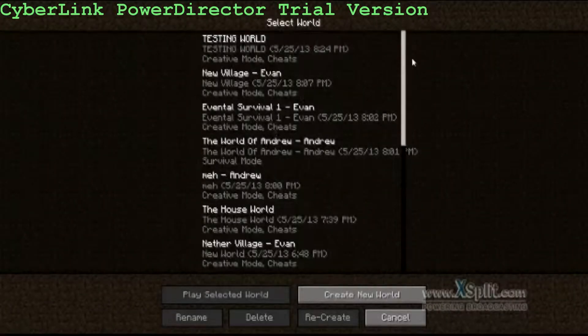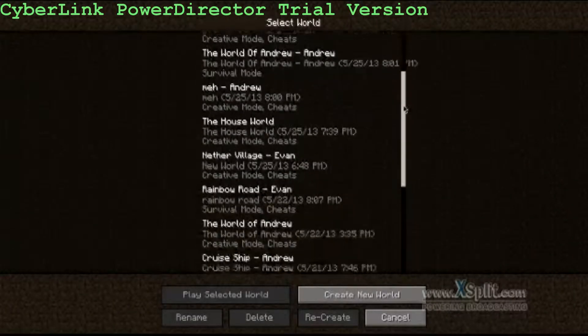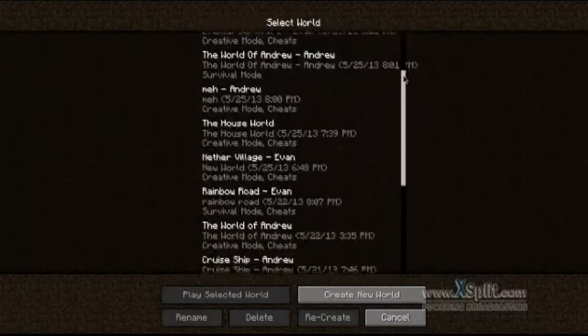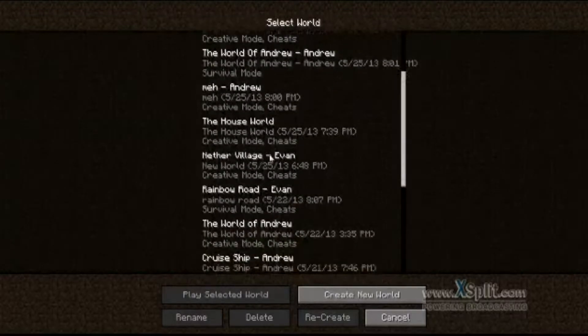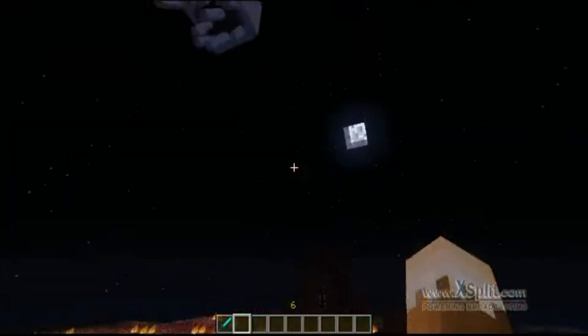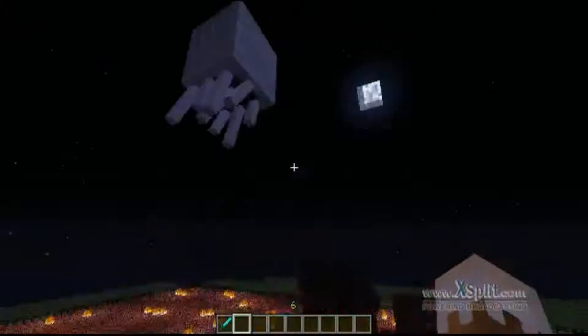So this is my nether village that I was doing. I made a flatland world, found a village and changed it so that it was kind of nether-themed, kind of like a nether fortress themed. Take a look at that - there's a ghast right above, just showing that before it flies away.